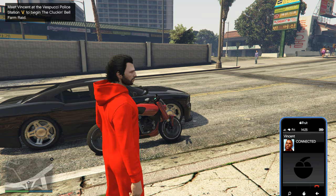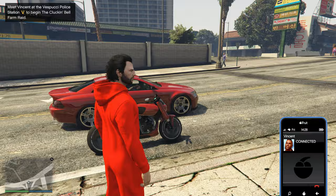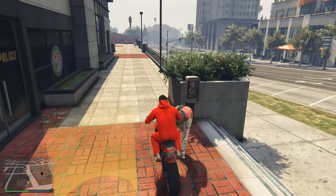To start the Cluckin' Bell Farm Raid, you just simply need to be in free roam and wait for Vincent to give you a call. This could take a couple of minutes before you get it, so don't panic if you don't get it right away as soon as you load into free mode. Once you got the phone call, make your way to the Vespucci Police Station and then you can start the Cluckin' Bell Farm Raid.